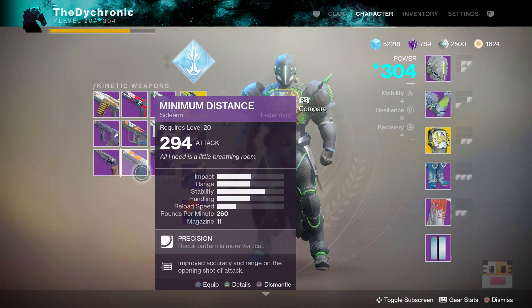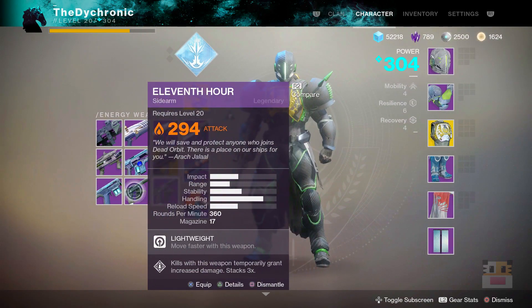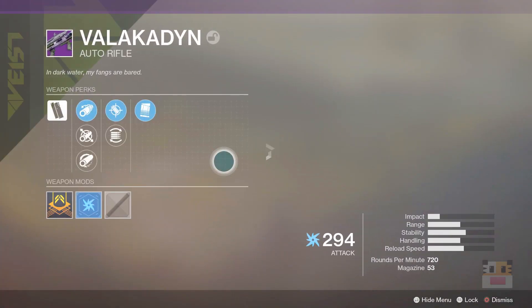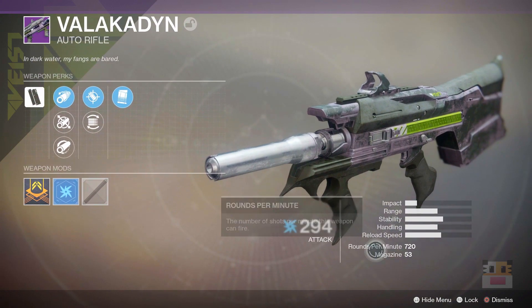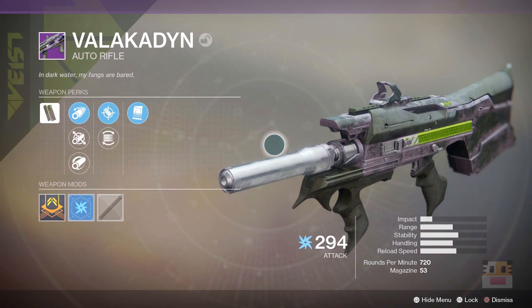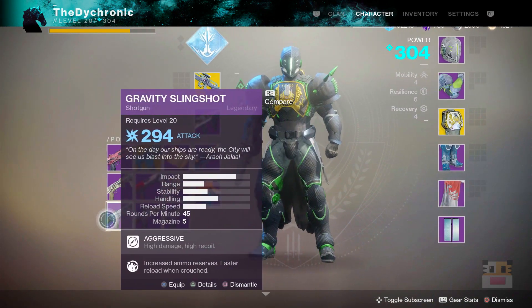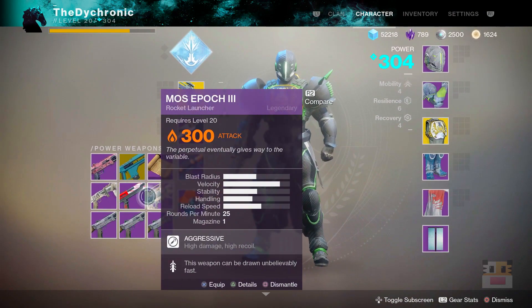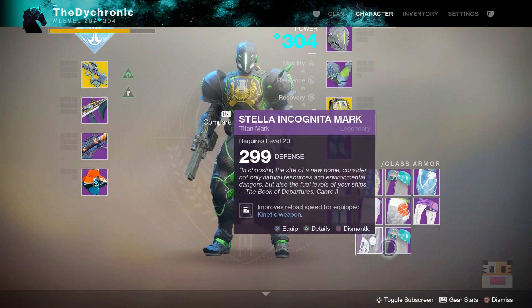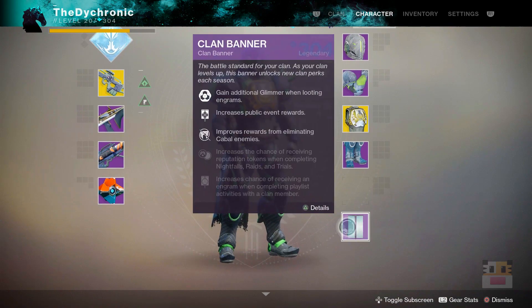We've almost filled up every slot, which is fantastic. We have a lot of weapons - Three Graves, Dire Promise, Minimum Distance, Three Graves again. I'm going to be deleting these like crazy. The Urchin-looking thing, the Eleventh Hour - never going to use it, hate it, never wanted it. Auto rifle from the Valkoden. I only got one Dead Orbit class item - a sash - and only one Dead Orbit cape.